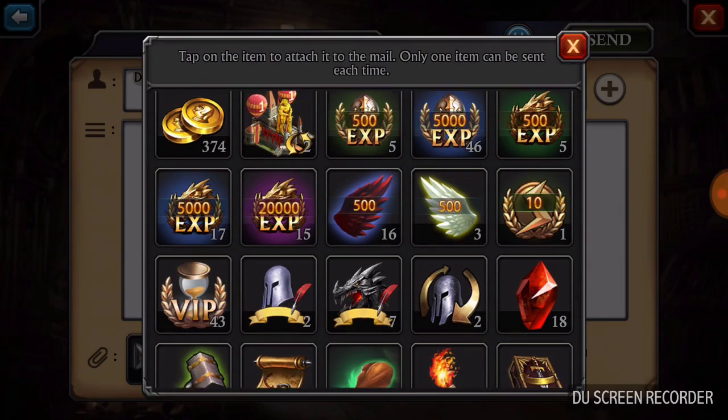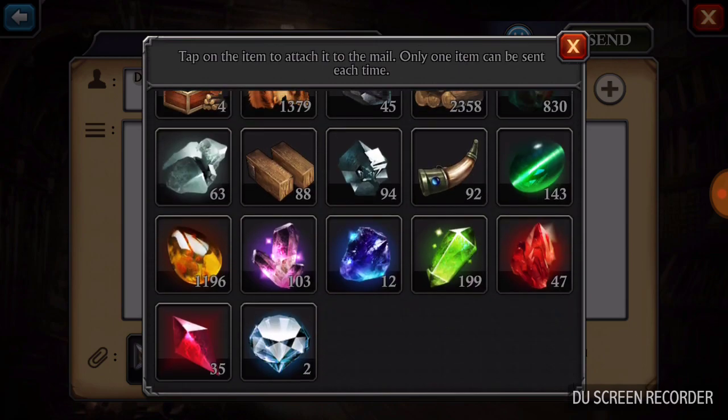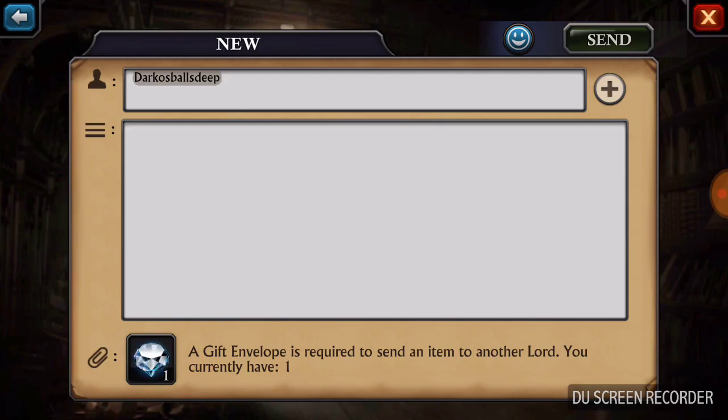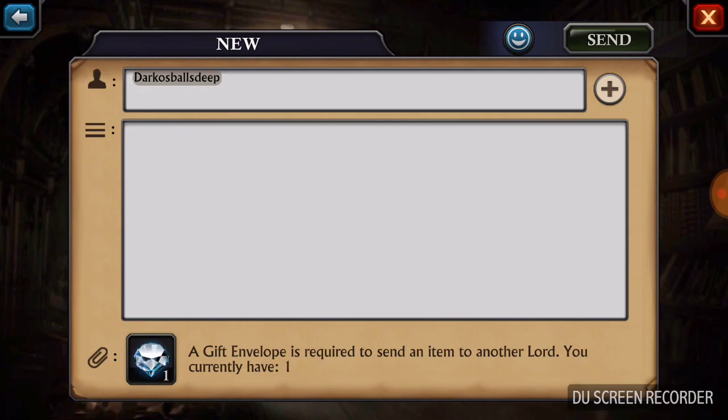You can send speed ups, but they really need to fix this — I can only send one thing, which doesn't make much sense. Diamonds would be good to send somebody; that's a 15,000 gold piece item. If you have somebody lacking a diamond, that would be a really good use of it. But I'm saving my last one for an emergency. That's how you use gift envelopes — if you have any questions let us know. This is Brian from Relentless, thank you for watching.